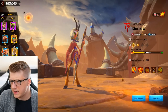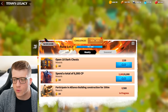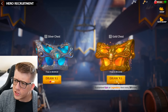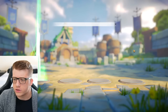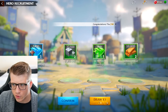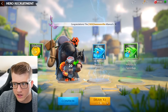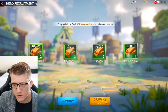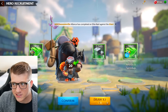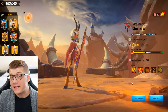We get our 3,000 gem reward for the week which brings us up a rune level, so I'll take that as a little bonus. We have 7 gold keys — let's pop those open and see if we can get more legendaries. Key one, two — no legendaries. Keys three, four, five — nothing, just a bunch of wood. Key six and key seven — we got some wind resources but no legendaries. That's a bummer.